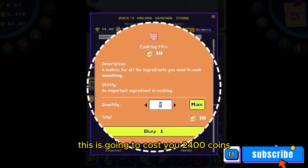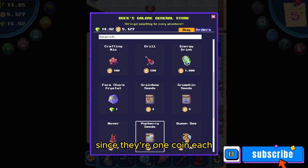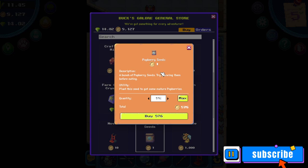Next, you will have to buy some potberry seeds. To complete this quest you will need 576 seeds. Since they're one coin each, this will cost you 576 coins.